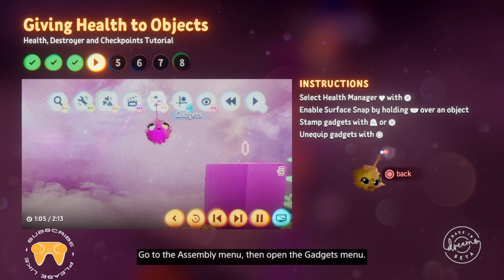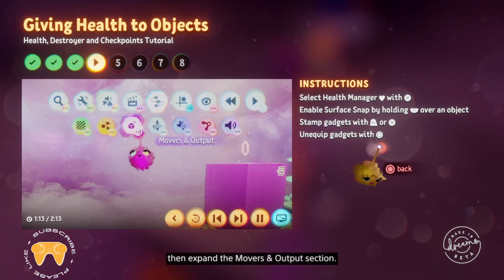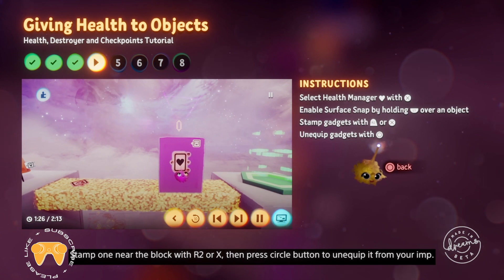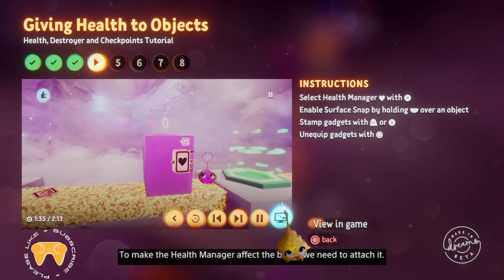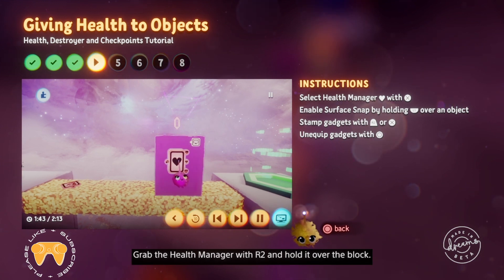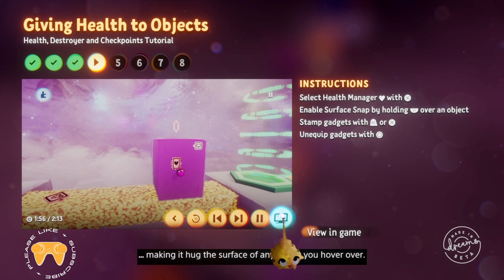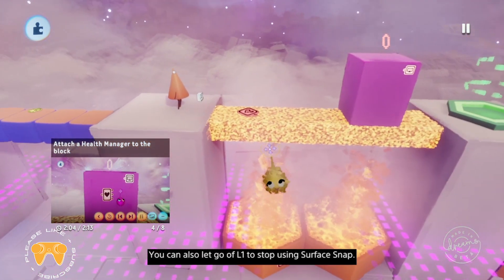Go to the assembly menu, then open the gadgets menu. You'll need to close the gameplay gear section you opened earlier, then expand the move as an output section. Look for the heart icon — not the clockwork heart this time. Select it with X to give your imp a health manager. Stamp one near the block with R2 or X, then press Circle to unequip it from your imp. To make the health manager affect the block, we need to attach it. The easiest way to attach gadgets to objects is to use surface snap. Grab the health manager with R2 and hold it over the block. Hold L1 while your imp holds a gadget, making it hug the surface of any object you hover over. Now release R2 to attach the gadget to the block.